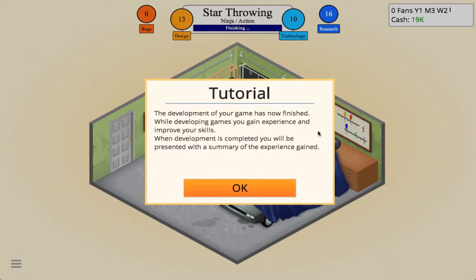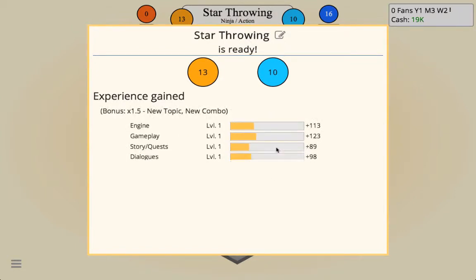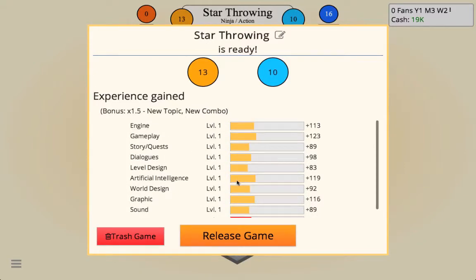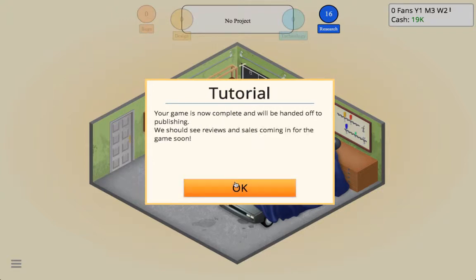The development of your game has now finished. While developing games you can gain experience and improve your skills. When development is complete you'll be presented with a summary of experience. I'll just skip through all of that. Your game is now complete and will be handed off to publishing — we should see the reviews and sales coming in soon.